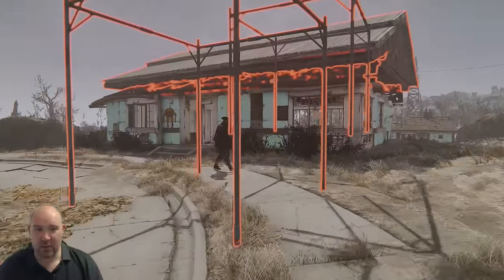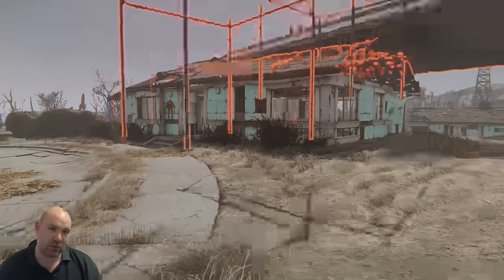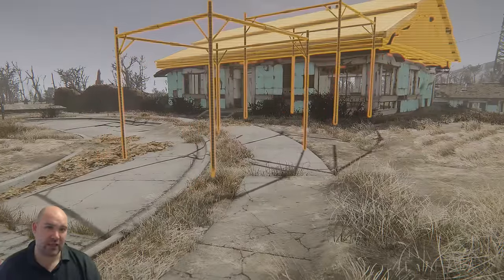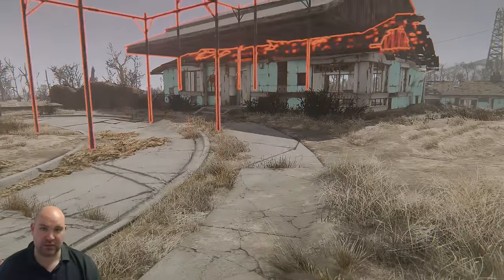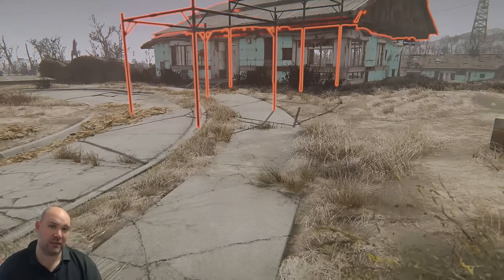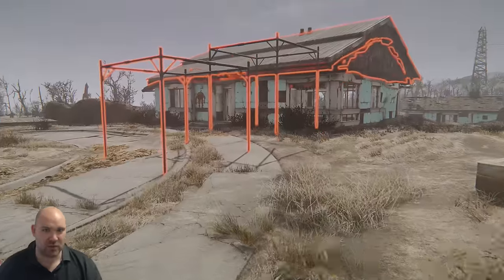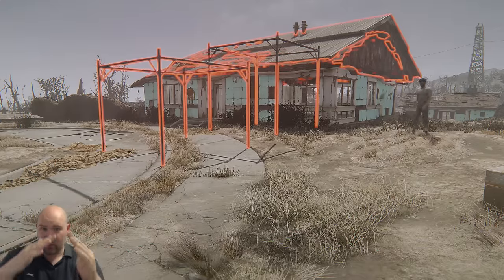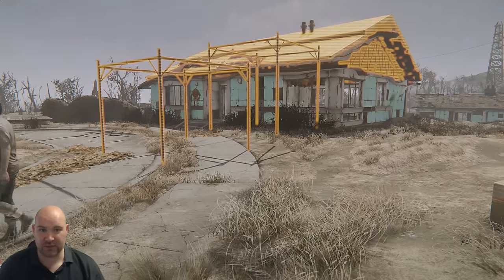I've held down the select button — which for me is E on PC, but basically the select button on console — and we're going to come over here to find a place where it lets us put it down. What we need to do is manipulate where we are so we can see clearly exactly where we're putting this. Holding down the action key and using the shoulder buttons on console or the mouse on PC lets you change the angle, so you can look carefully at the side of the roof.